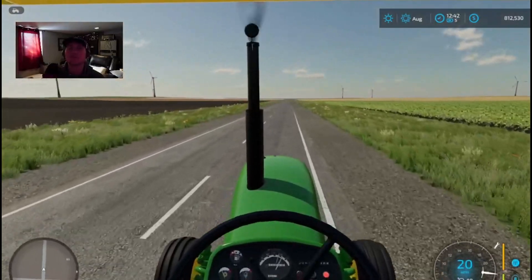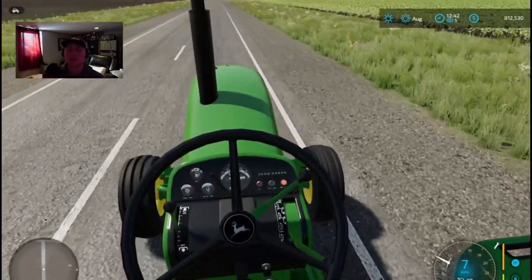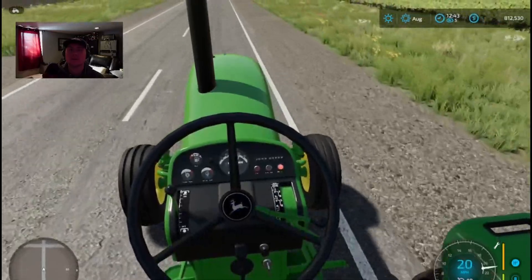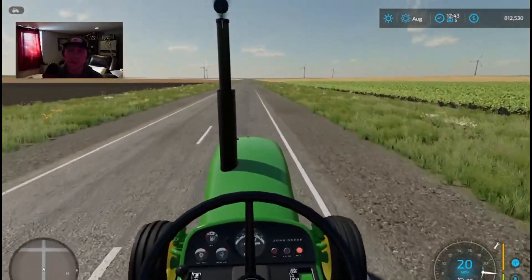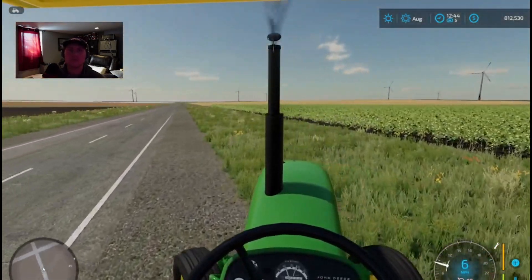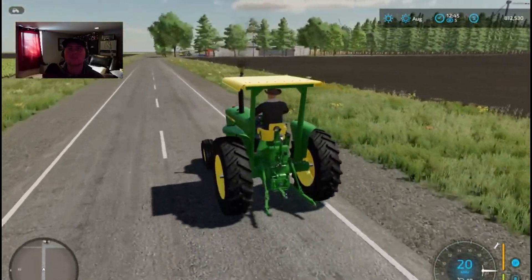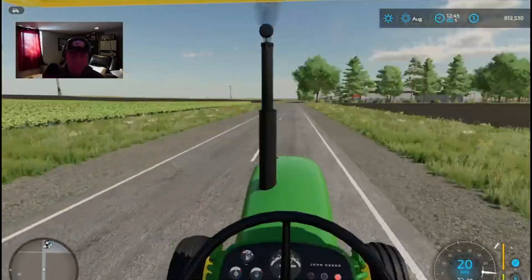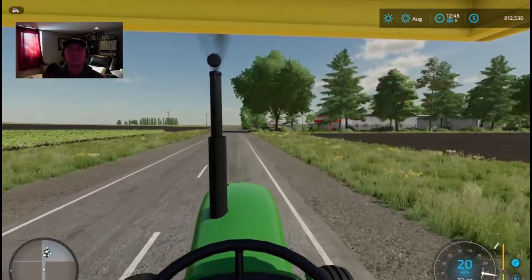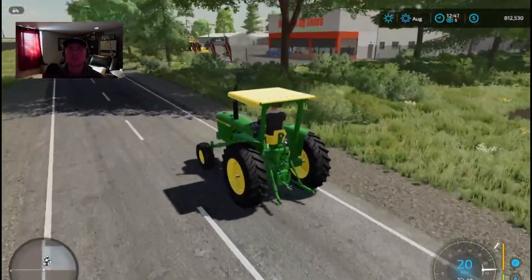Check out the cab view here — surprisingly a little quieter. Let's see if our shifter works. It actually shifts! That is very cool right there. Top speed of 20 — it's a little faster in real life, but still pretty cool. Looks like for some reason the oil pressure light is on, that's not good.